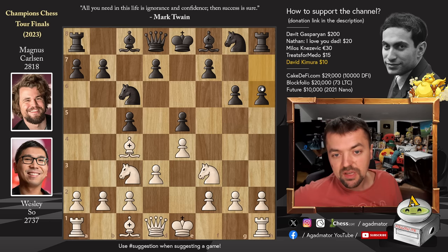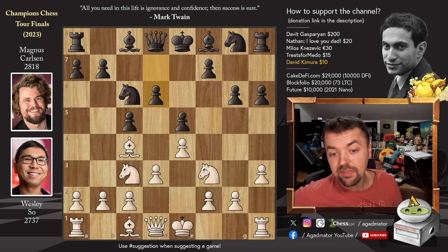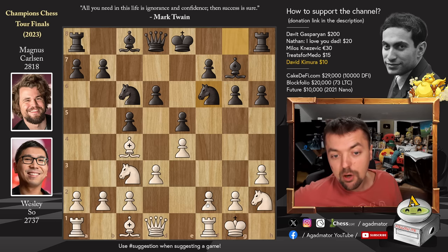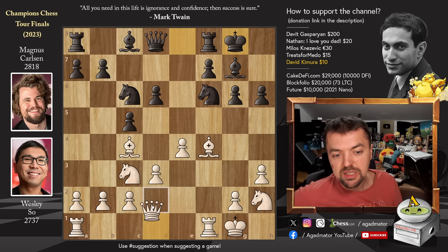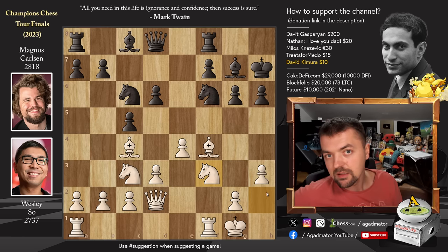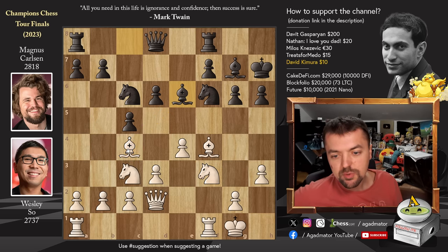Pawn to d3, we have h6, and now Wesley goes for pawn to h3. We have pawn to d6 and now knight to h2, already signaling that he wants to castle and execute pawn to f4. Bishop to g7 by Magnus, we have castles, knight to f6, and now pawn to f4 — striking in the center. E captures, bishop captures, and now castles by Magnus. We have queen to d2, now preparing to capture on h6, so Magnus just defends with king to h7. Knight back to f3 as the knight no longer has a purpose on h2, and now bishop to e6, countering the strong light-square bishop.